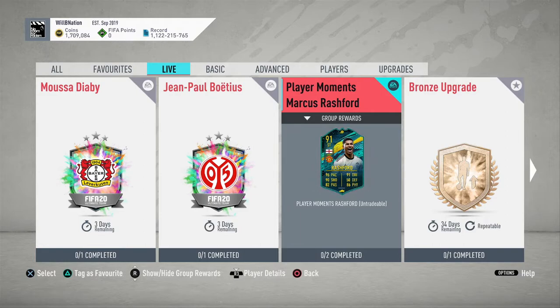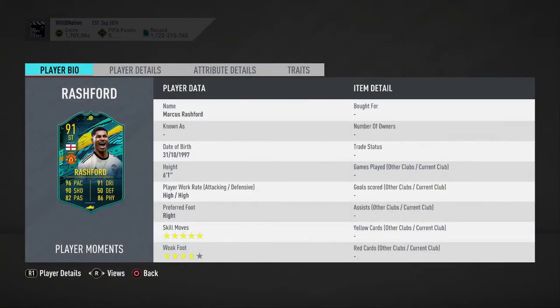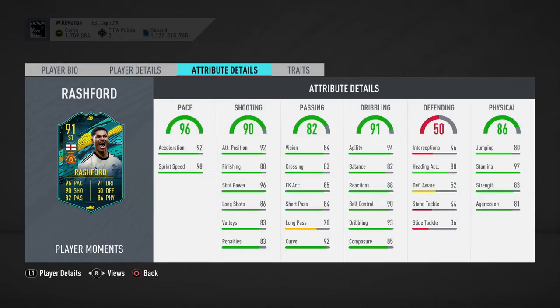First up, he's got high attack and high defense work rates, which is alright for a striker — you'd probably want high attack with medium or low defensive work rates. Skill moves of five stars is fantastic, and he's got a four-star weak foot, which is actually an improvement — his Team of the Season card only has a three-star weak foot, so that's nice to see.